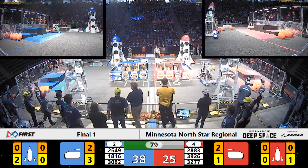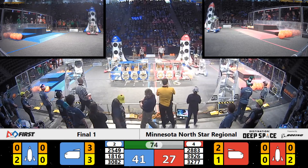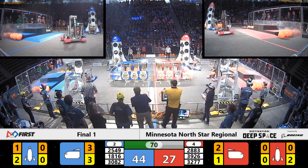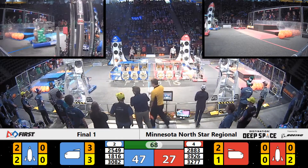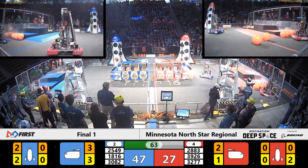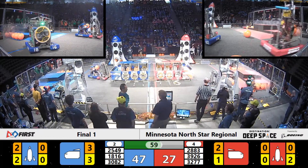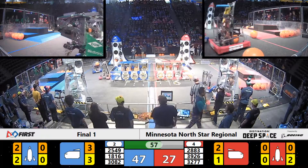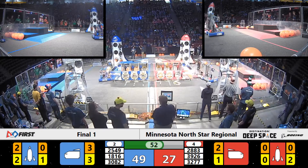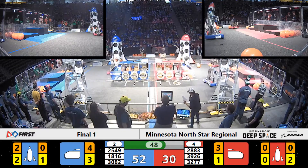Score so far: 38 for the Blue Number 2 Alliance, 27 for the Red Number 4 Alliance. Robots going left and right on the field, going to their Alliance stations, grabbing pieces of cargo and zooming across the field trying to get it to their ship. Fred delivering that cargo piece to the Red Alliance side, but one goes on the Blue too.